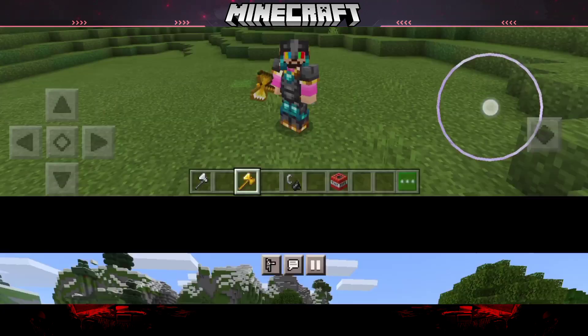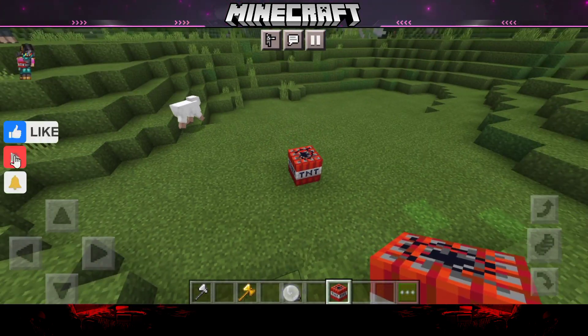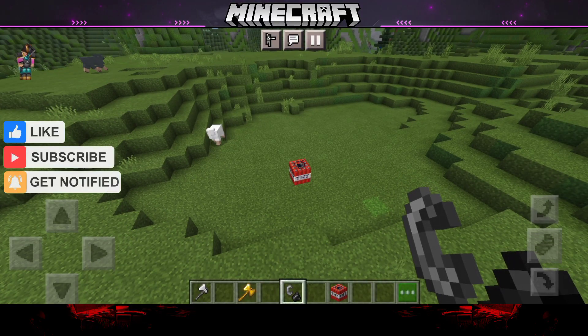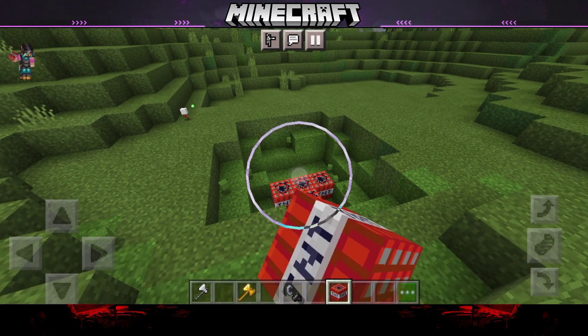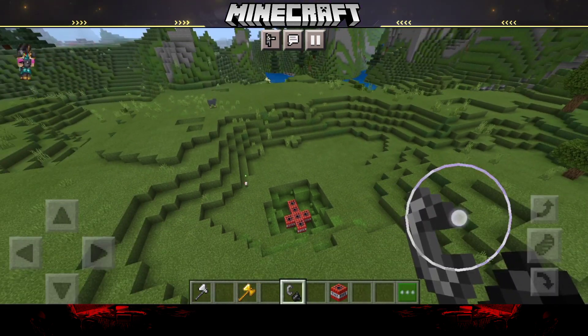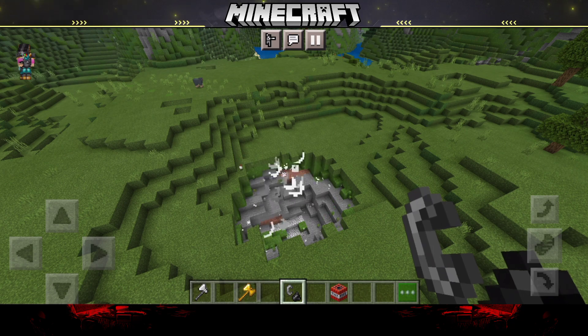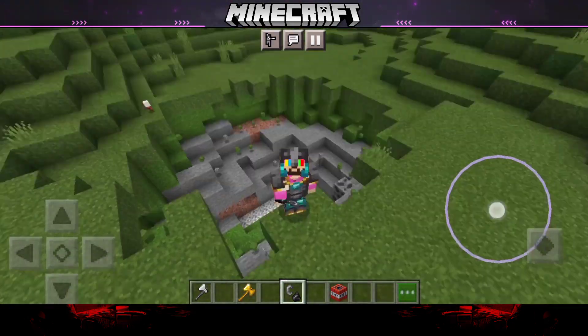Let's see TNT blasts here — I will show you how it works. First of all I have 1 TNT, look at this. Let's see 4-5 TNT. Look at this — there is no frame rate drop. It's 90 plus FPS, there is no lag. Look at this, it's a bit high.